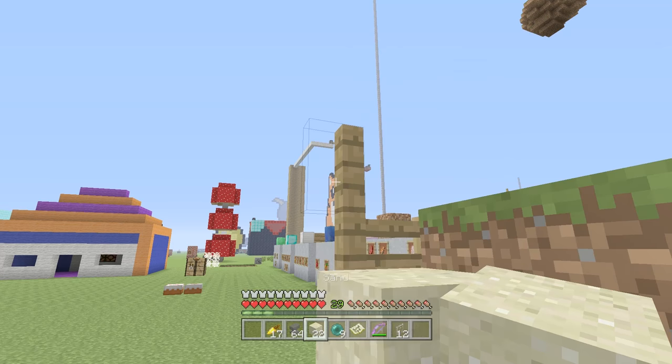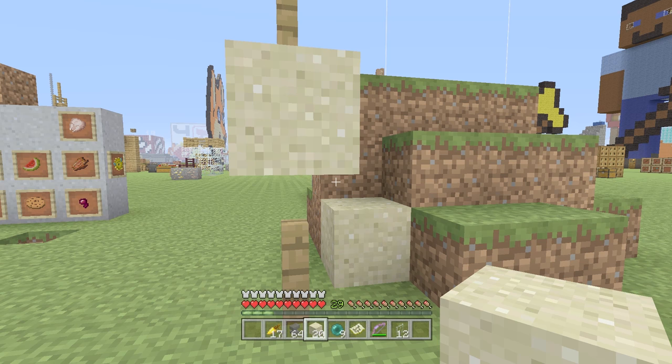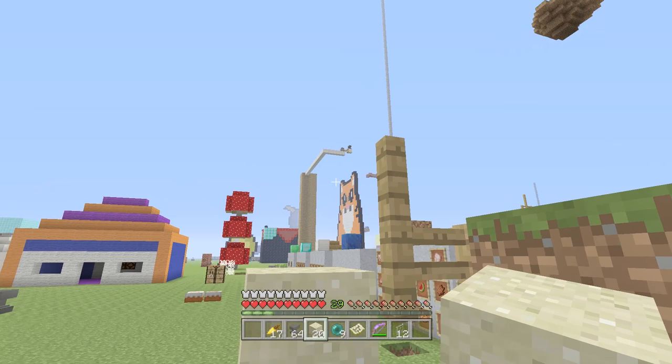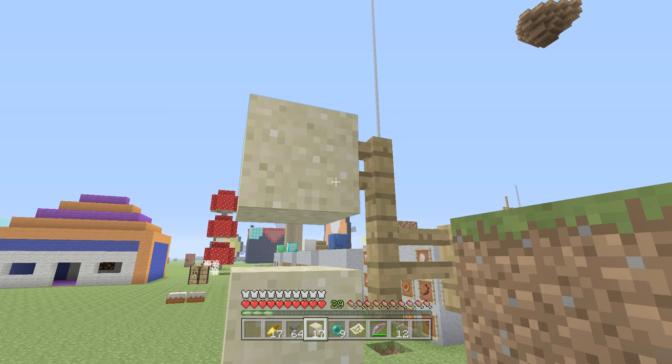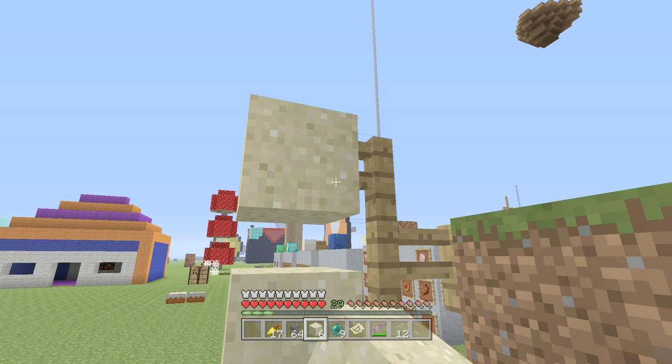If we drop sand onto a fence, because of the weird interaction that fences have — they had to change them recently — as you can see it goes onto the side of the fence, so we have to use the hitbox right there. If we drop that onto there, it's just going to drop it into the exact same block. So now you've got a weird block of sand that actually contains two blocks of sand. It's like it's on a half block, which isn't meant to be, so the sand is continuously falling onto the same block. You can do this as many times in a row as you'd like — a third, fourth, fifth, sixth block of sand.